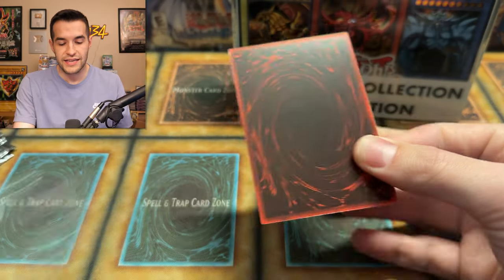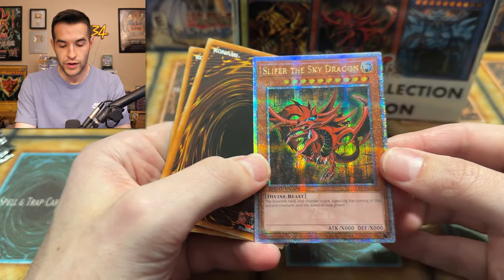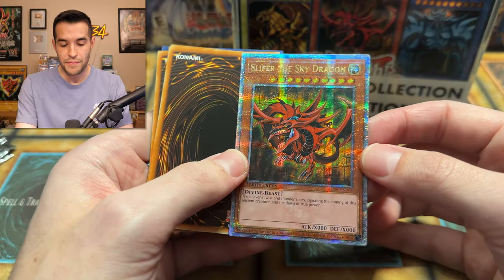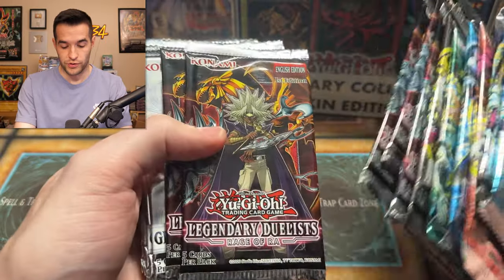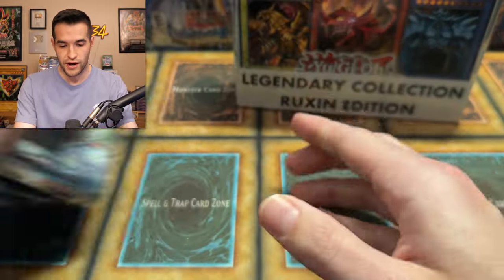I kind of spoiled it a little bit — Slifer the Sky Dragon, baby! We're not going to flip through everything, let's just look at the Slifer 25th Anniversary. This version has no 25th Anniversary stamp, so if that gives you a hint, maybe give your guess down below what you think is going to be inside. Then we have the guide cards — very nice. We'll also be opening a variety of packs that Ruxin himself really enjoys opening: Legendary Duelist Rage of Ra, Ghost from the Past One, and the 25th Anniversary.